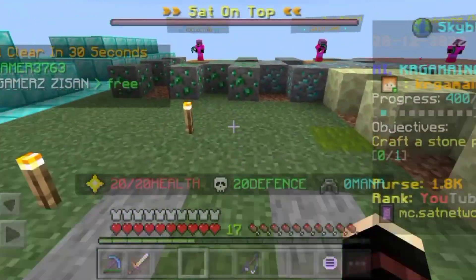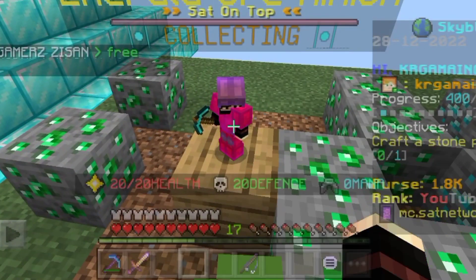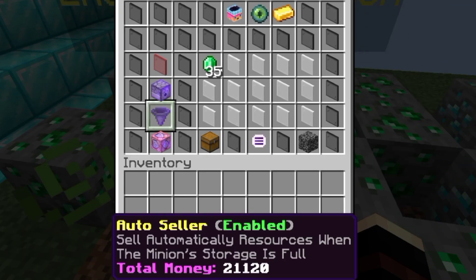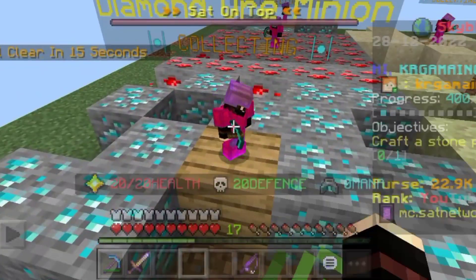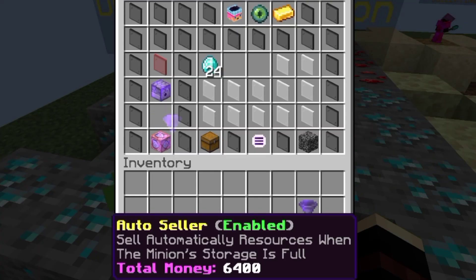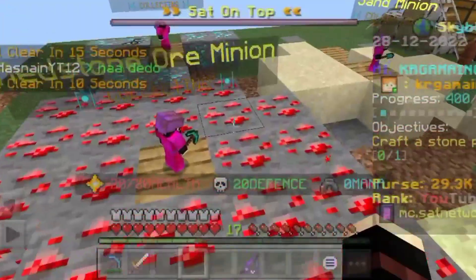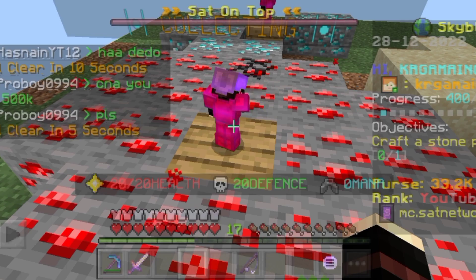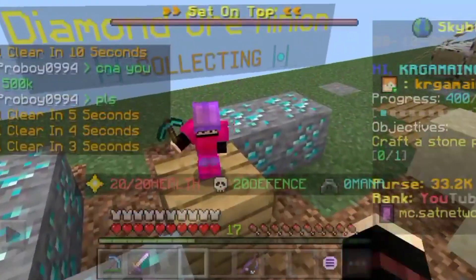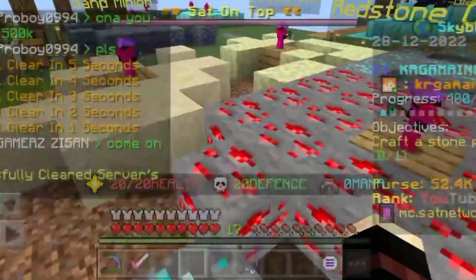We don't do much in today's video. Let's see how you can make a Miner Armor. The recipe is interesting. The first thing to do is collect your money. See how much money there is — around 30,000 to be done. Almost 3,000 done. Very good money.